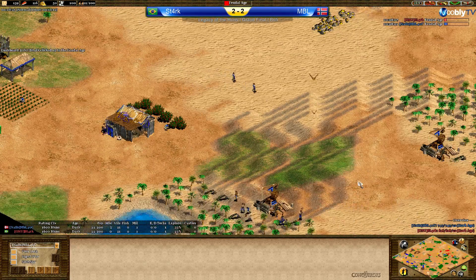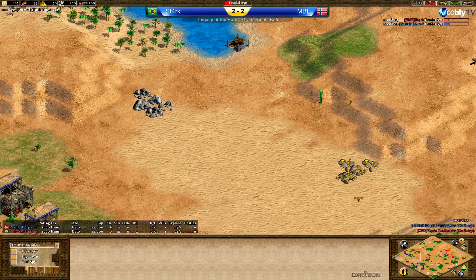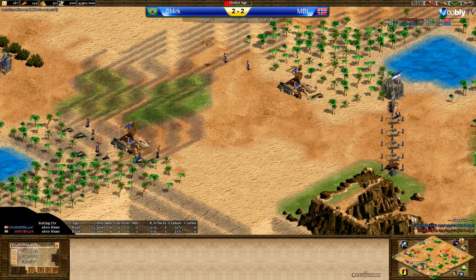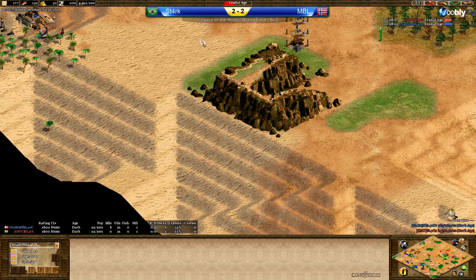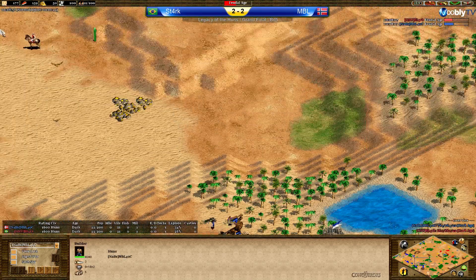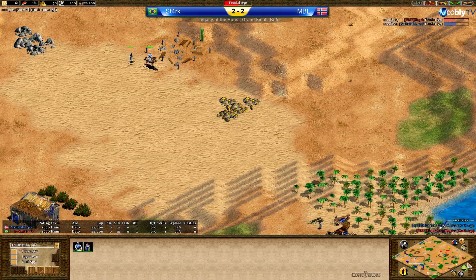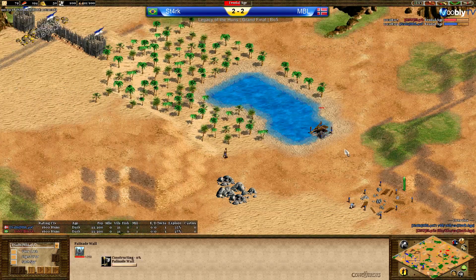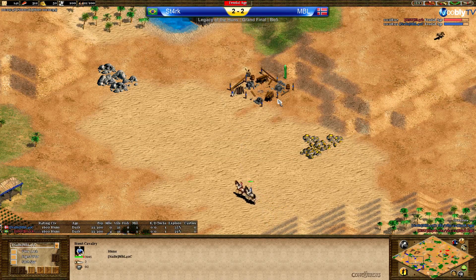Both clicked up to feudal age — both players seem to be going for a scout-ish build. No barracks yet for MBL; he doesn't have the wood. He's going for heavy walls though — closing the wall between the cliffs and the edge of the map, and going for front walls as well, walling across between the golds, the barracks, and the oasis. Then there's a bad scout engagement from Stark — he will lose that scout for sure; he should retreat with it immediately.